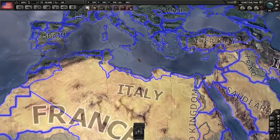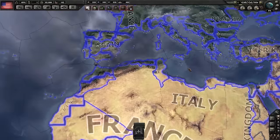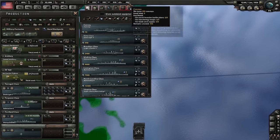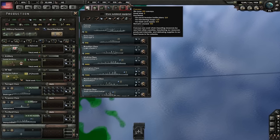You can always use that to your advantage against an enemy who is fighting in an out-of-supply area as well. It's also important to note that any supply lines that go across water are going to use convoys. If you don't have enough convoys in your convoy stockpile, which is always visible up here, you're going to need to build more to be able to ship supplies across the ocean efficiently.